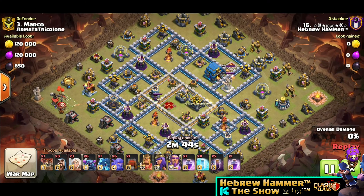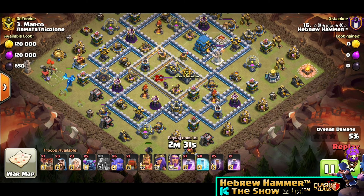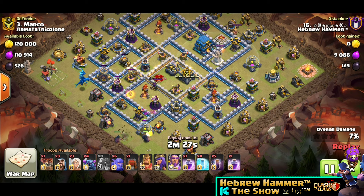On this base the best strategy is to get the Wallbreaker to the Inferno, to the Eagle Artillery, and to the Town Hall. It needs to clean up first with the Electro Dragon and the Balloon. Now one PEKKA on the bottom, and another one to clean up more.